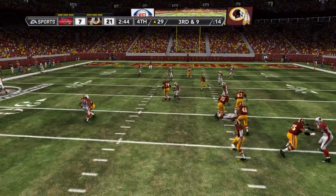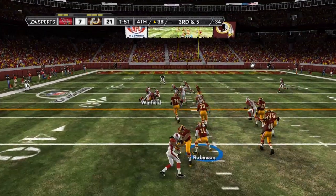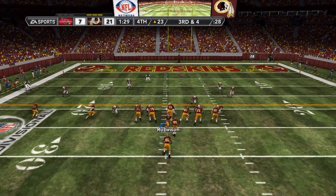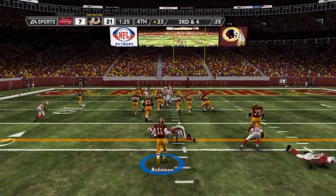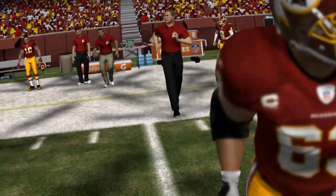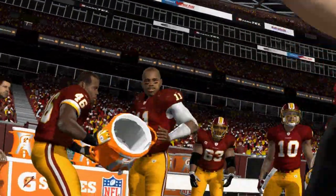Third and nine is knocked incomplete. Next drive, third and four — all Washington needs is one more first down to seal the game. Terrain takes it, and he has the first down and a touchdown. Washington takes a knee, and that's enough to walk away with the victory, advancing out of the divisional round to the NFC Championship.